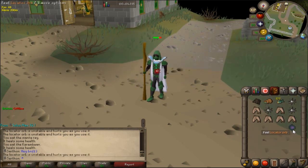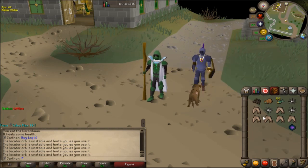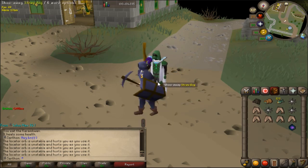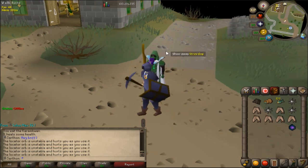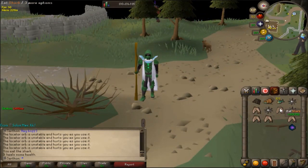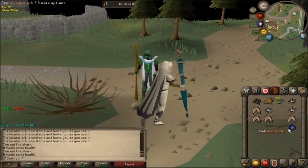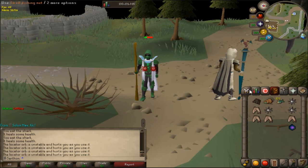Let me put some damage on my character to show you. I'm going to eat two sharks, which is 40 hit points total to heal. You're going to eat one shark and then try to eat the other one as soon as possible. You have to wait a tick before it notifies that you're going to eat another piece of food. So let's try this again with the Karam Wands — you're going to eat the shark, then the Karam Wands.